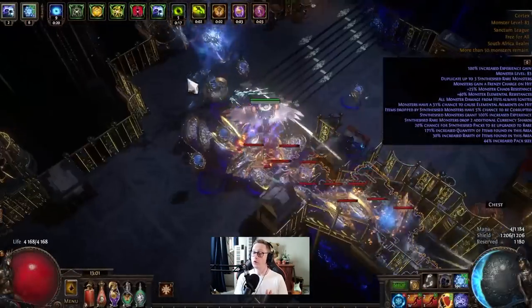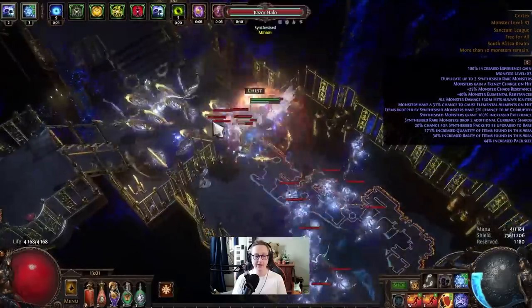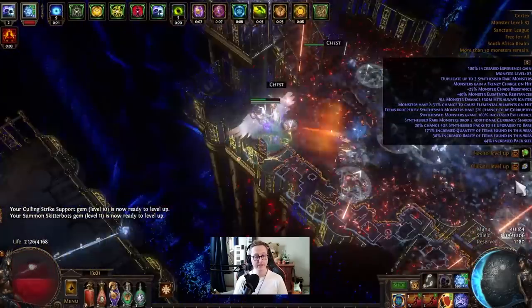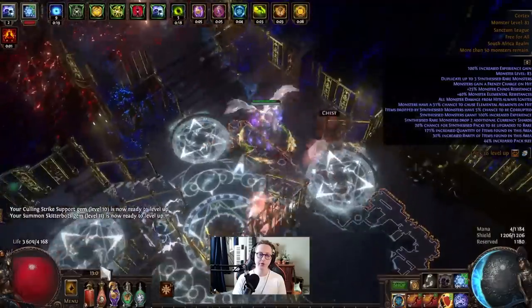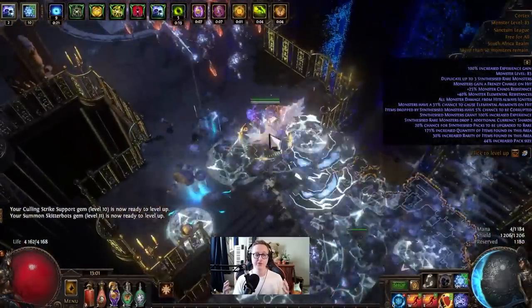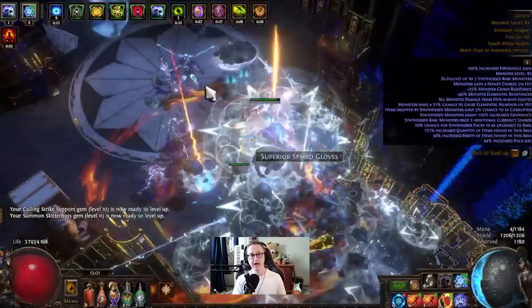Hey everyone, this is LokaHole, and in today's video I'm going to be sharing my Ice Trap Occultist league starter for Crucible League. This is a very well-rounded build. It's got good clear, excellent single target, and it's got the potential to scale well into the endgame.